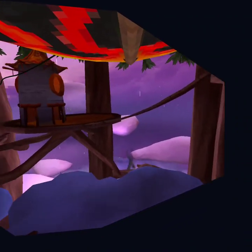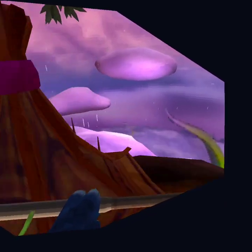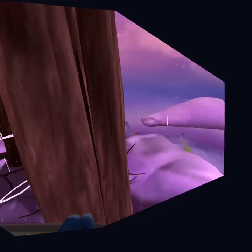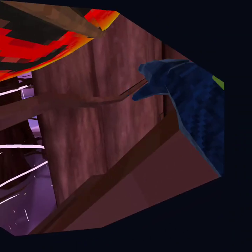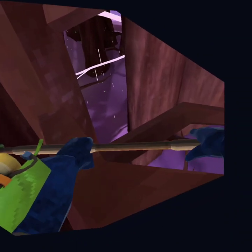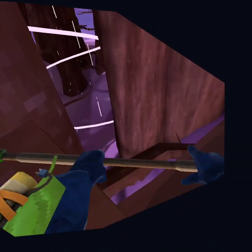So when you go up and the updraft releases you, you want to have the glider kind of close to you. What you do is you just glide around. To go down, look down and pull the glider to you.